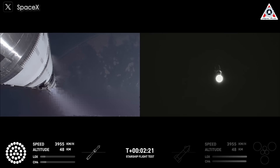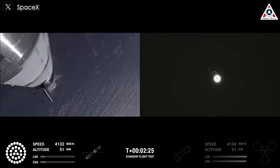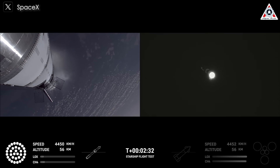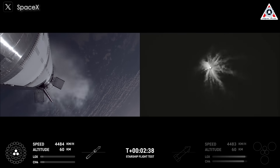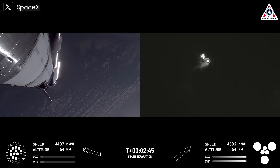And also while the Super Heavy booster will still be under power itself. The clamps holding the two stages together are going to release, and Starship second stage engines will release. Booster engine cutoff. Ship engines start up.